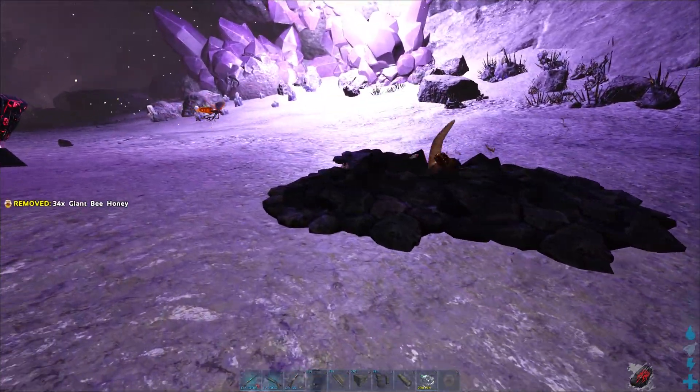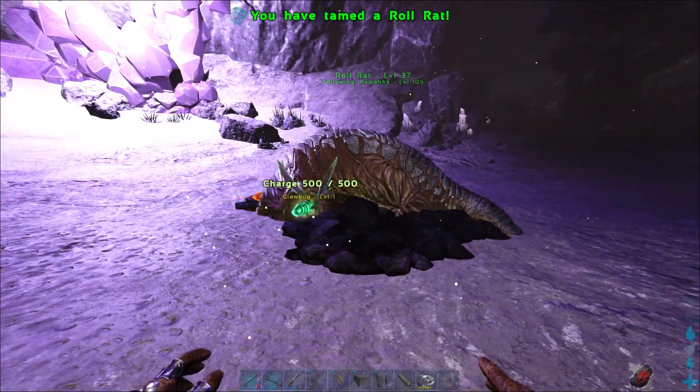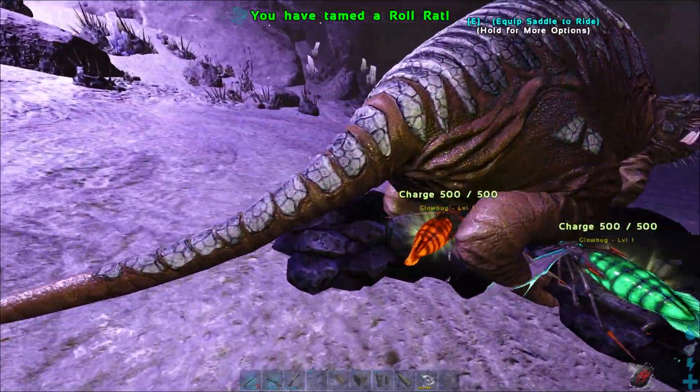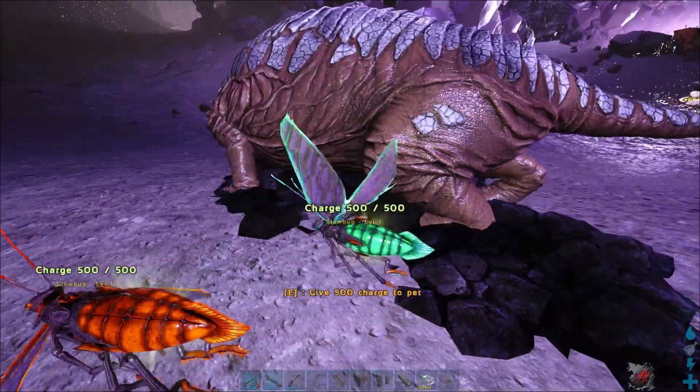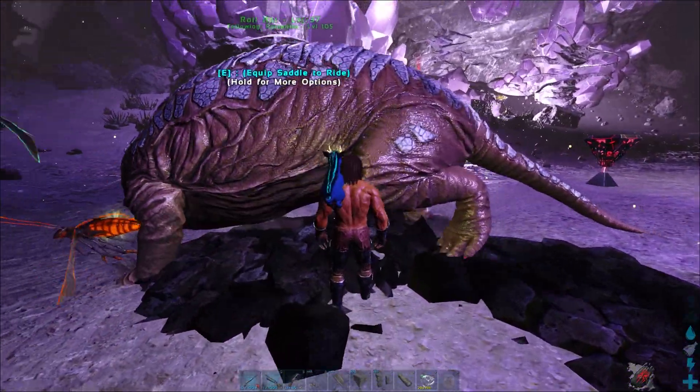So there we go, just drop the honey again here and there we have our roll rat. Did it dig out some crystals here? No, it didn't, so I can't show it to you right now.